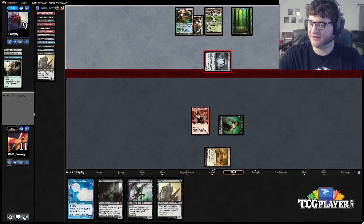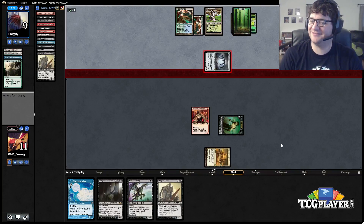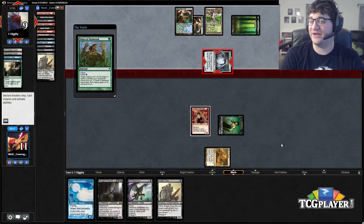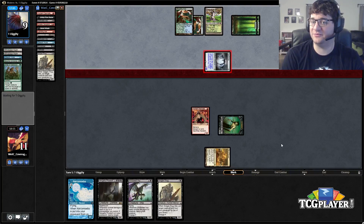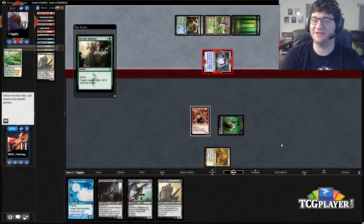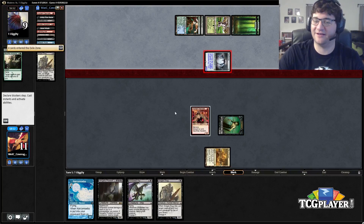Let's make sure we have a stop set here. Let's see if he actually goes for the pump or is just trying to scare us. Unless we actually die — I only count ten. If it is Become Immense and he also has Mutagenic Growth we could just be dead. But he doesn't have the Mutagenic Growth, okay.